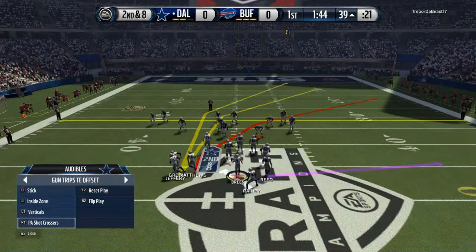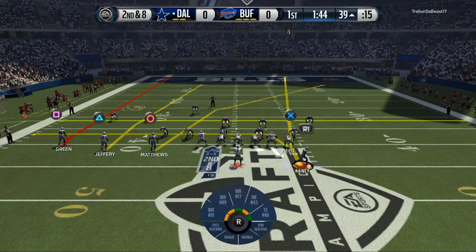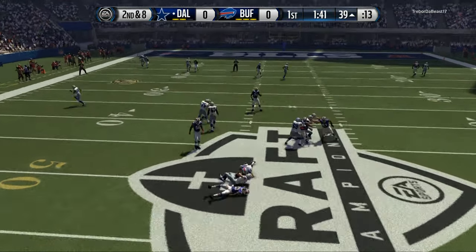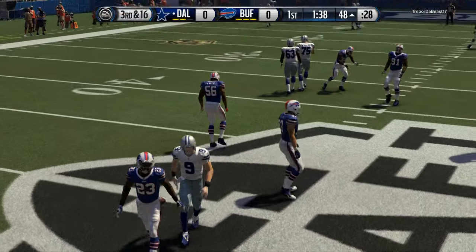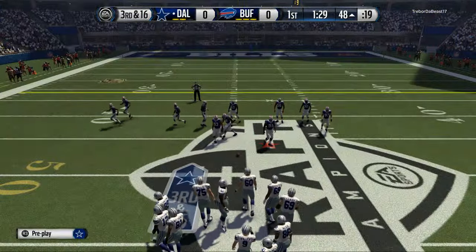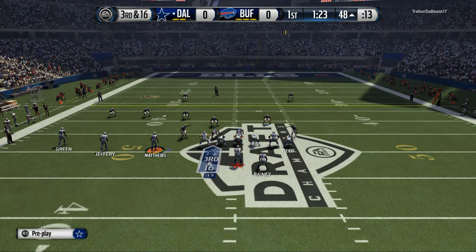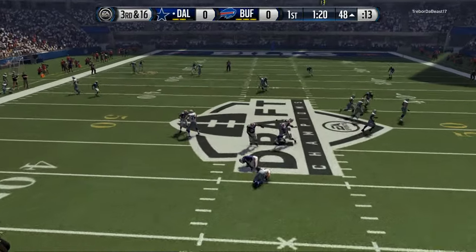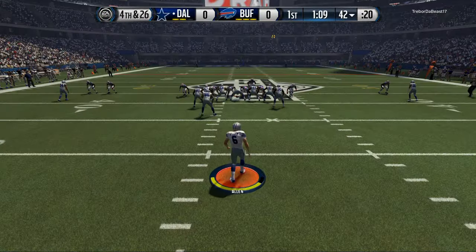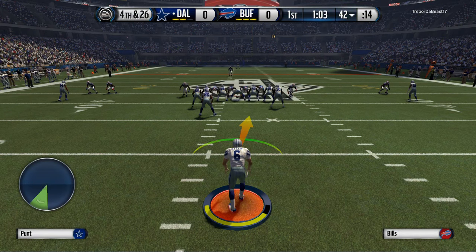It's always good to understand what you have. The cool part about the trips tight formation is the ability to do some cool things with motion. This guy sends some pressure - now I'm out of field goal range because of the pressure. A lot of people like to utilize pressure in Draft Champions, and this is definitely no different. I clearly threw the football but wasn't able to get the ball off. We're going to have to punt it. We've got a pretty decent punter. He's got Ted Ginn back there.